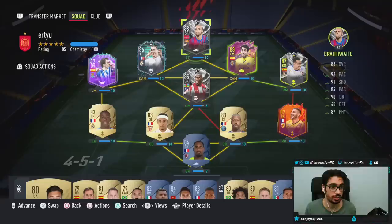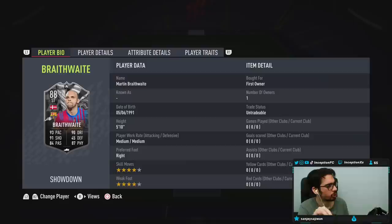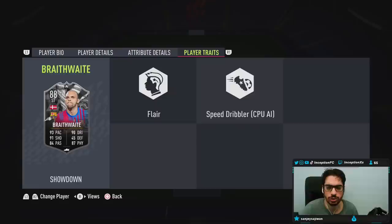Hey guys, Inception here and welcome to another video. We have a few videos to do today because they released four different SPCs. We're going to get started with the Martin Braithwaite card. Braithwaite had a card last year — I think it was the Euro one or the blue and purple one — but the card was actually pretty decent for what it was.